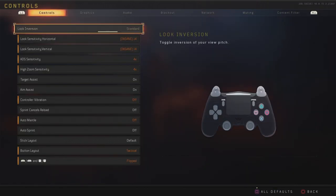First of all, we have controls. The look inversion, for me, is standard. Some people use inverted — I've never played with someone who uses inverted. If you use inverted, it doesn't change any of your gauntlet challenges in zombies, so it's pretty useless. Inverted only works on your vertical view pitch, so it doesn't actually change your horizontal.